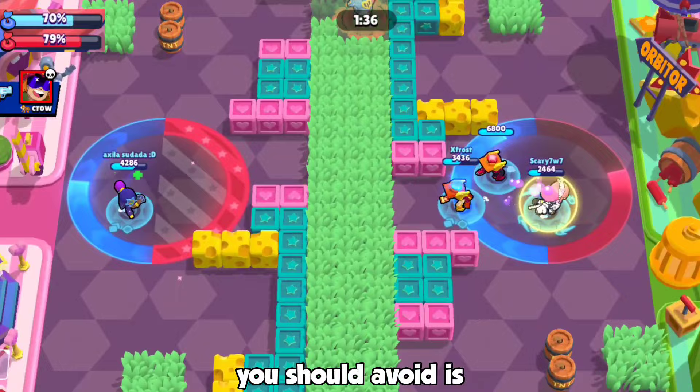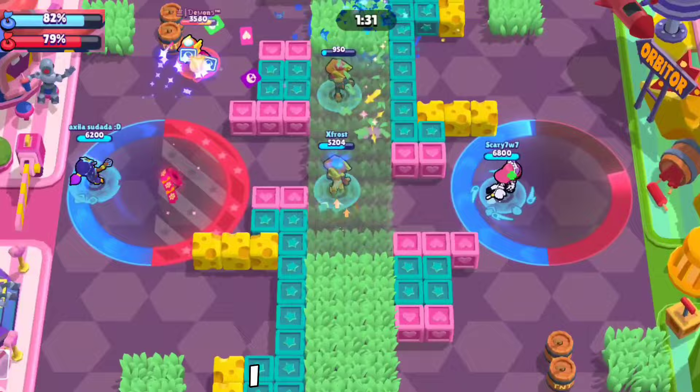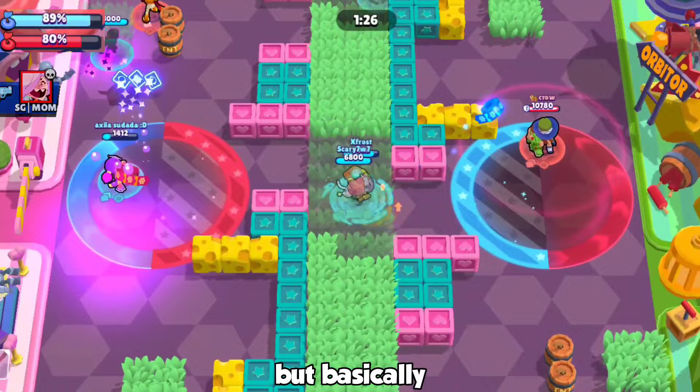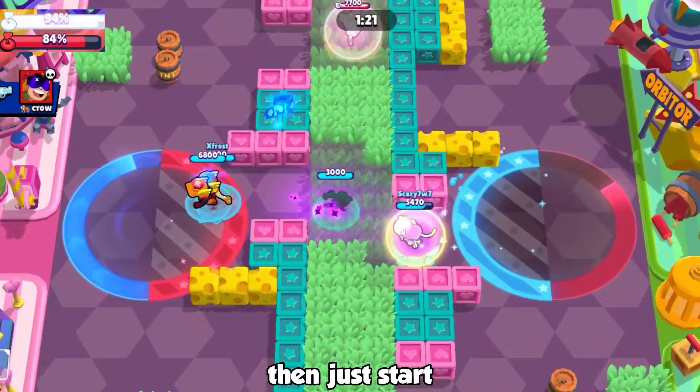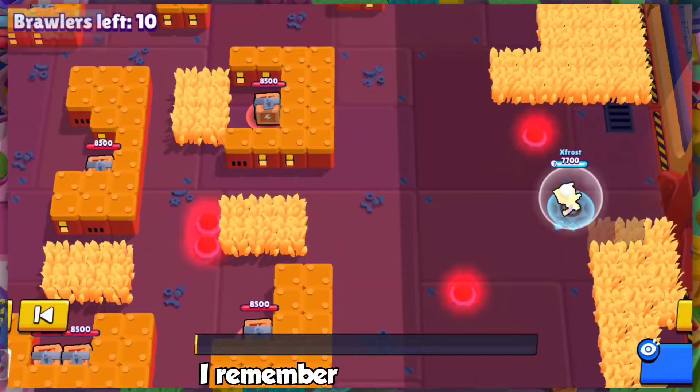The next brawler to avoid is invisible Kit — which is basically impossible to deal with, so be careful. If you see a Kit go invisible, start doing area control and shoot really close to yourself, because that second shot can be really useful in those situations.